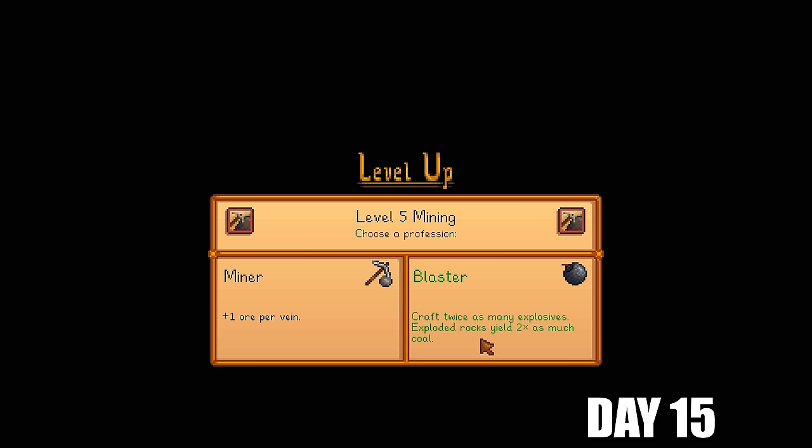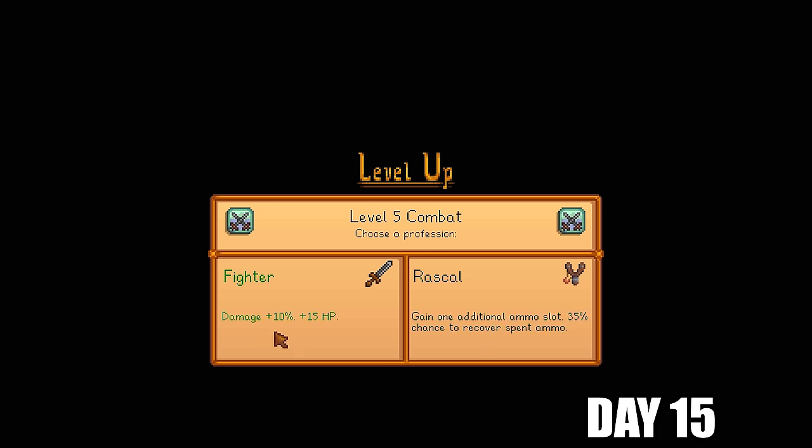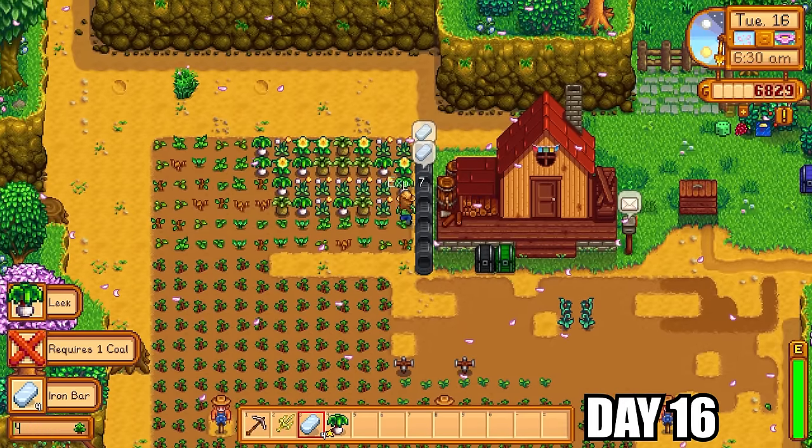This is the great thing about the MARGO mod — I went in totally blind so I didn't know what to expect from the perks or gameplay mechanics. For combat I went with Fighter: damage plus 10% and plus 15 HP. Rascal was pretty cool but I don't really use a slingshot so it would be wasted on me. Fighter all the way.